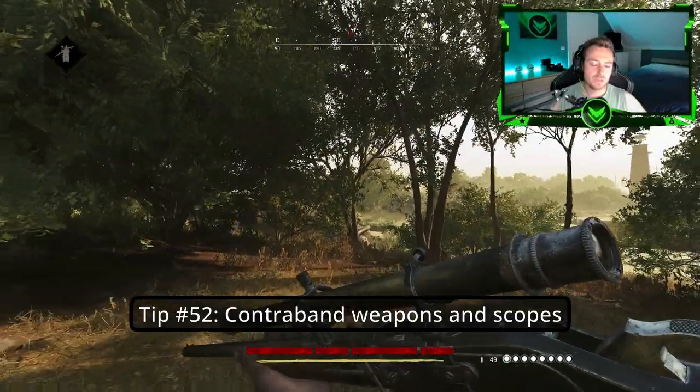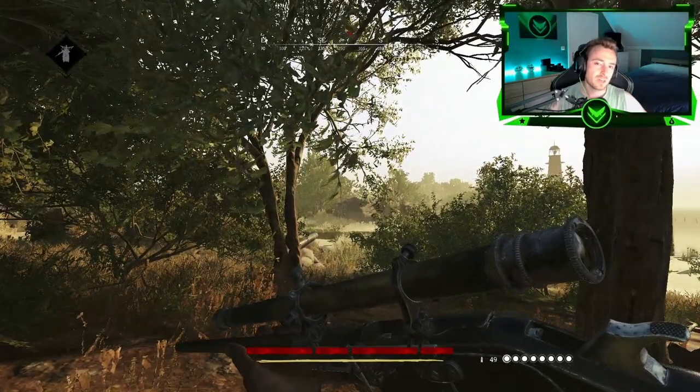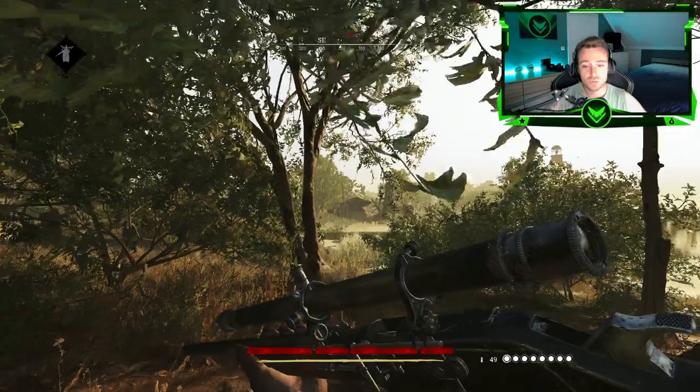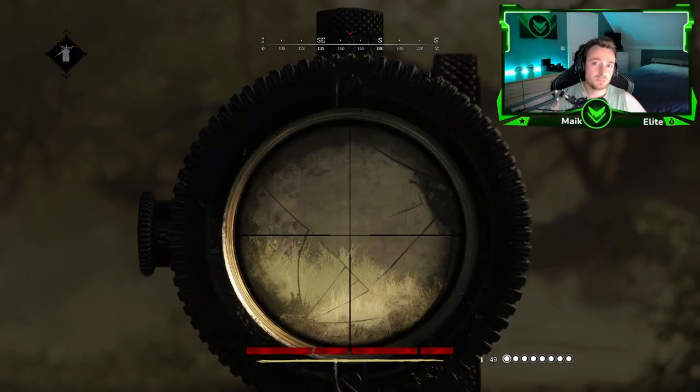Tip number fifty-two: Contraband weapons and their scopes. Contraband weapons are the weapons you loot from other hunters or from free hunters, and their scope will always be cracked.